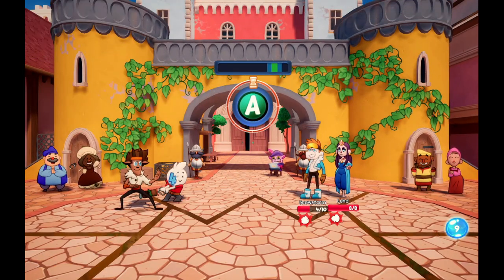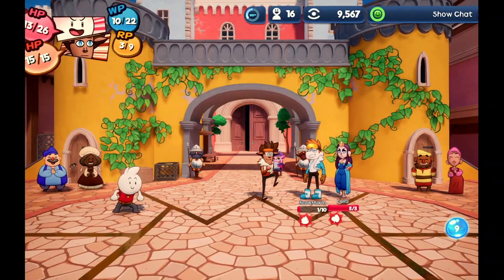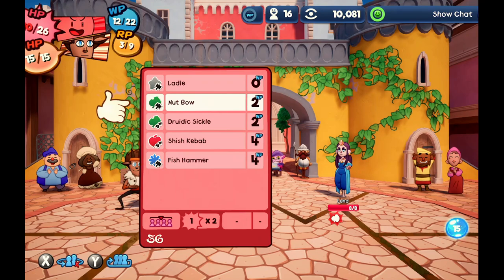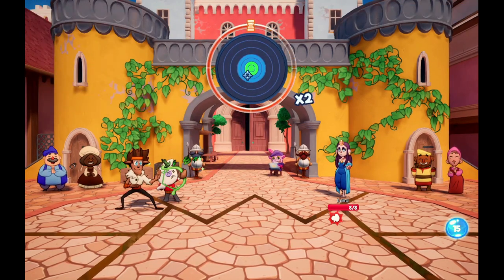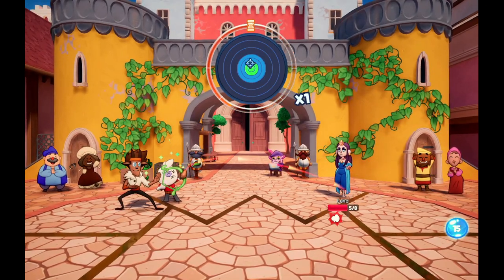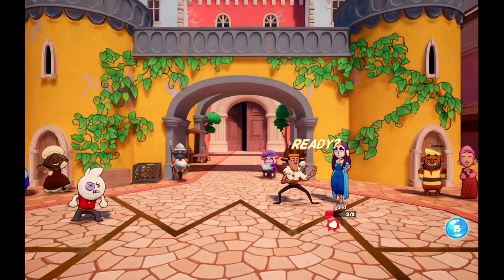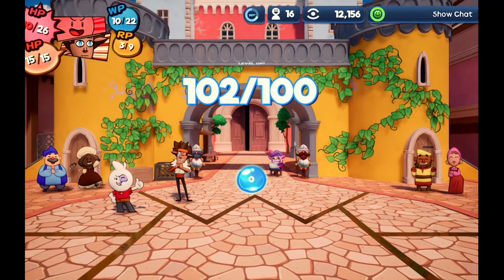Let's do this Shish Kebab. I've been updating this game too, so I was hoping that most of the bugs that people have found would be kind of gone by now, but I guess not. We'll do a Nut Buckle — it's good because this does extra damage. And then we'll just finish off with a Karate Chop. That was pretty easy! Oh, we gotta level up too.